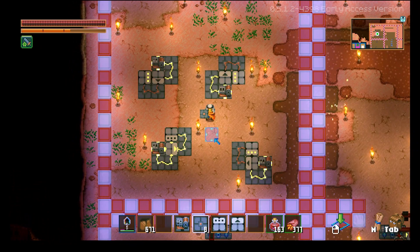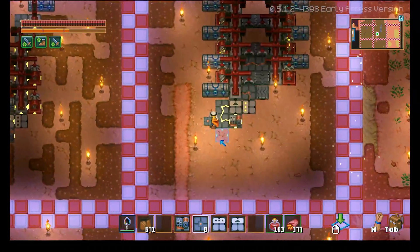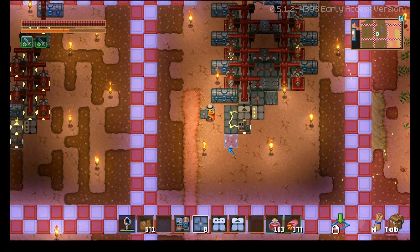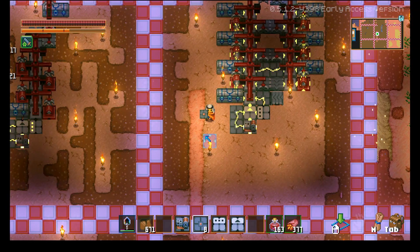Here you can see several examples of what the electrical setups can look like, set up in different directions at different angles. This gives you a visual reference that can help you when building your own electrical system, depending on where you want to place it. I like to place my electrical systems either at the bottom or at the top of the farm.